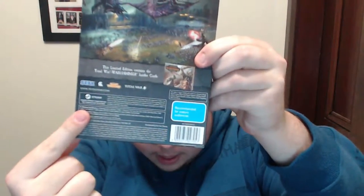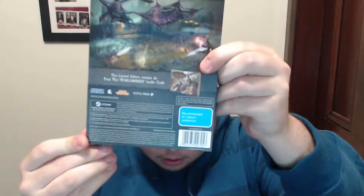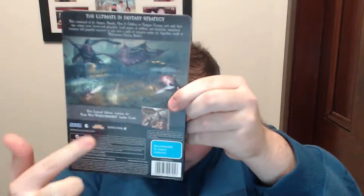It came in this little sleeve and has some sig artwork on the back. Down here it tells you a little bit about the requirements to play and the system requirements. Over here it lists that there is an insider's guidebook. This guidebook has cool tips that tell you inside things about the different races, how you can play as them, and what to do. You can get a bit of a shot of Grimdor Ironhide there, the war boss.